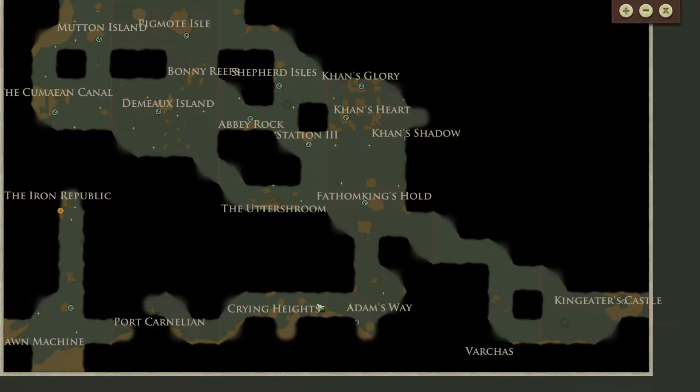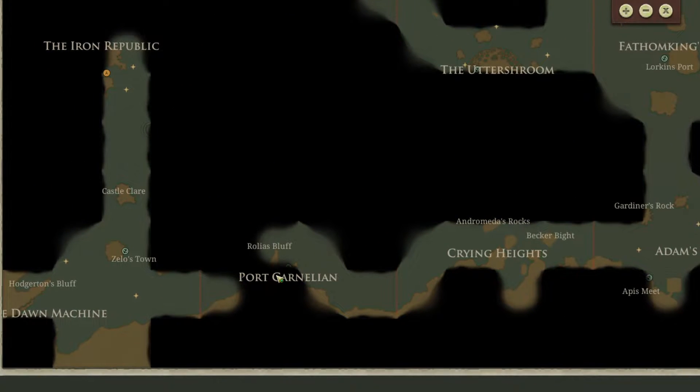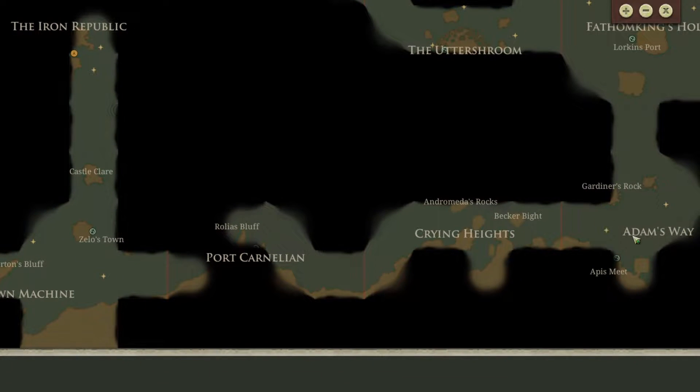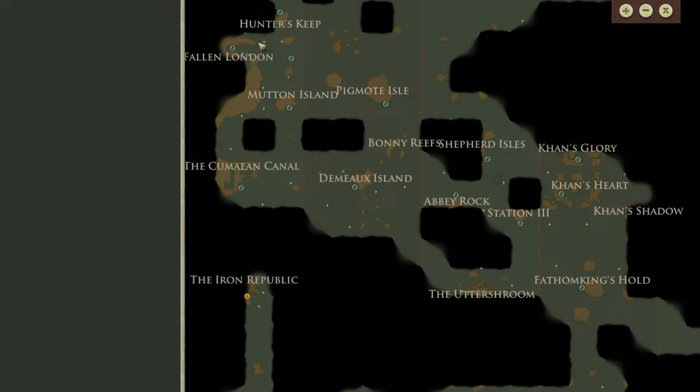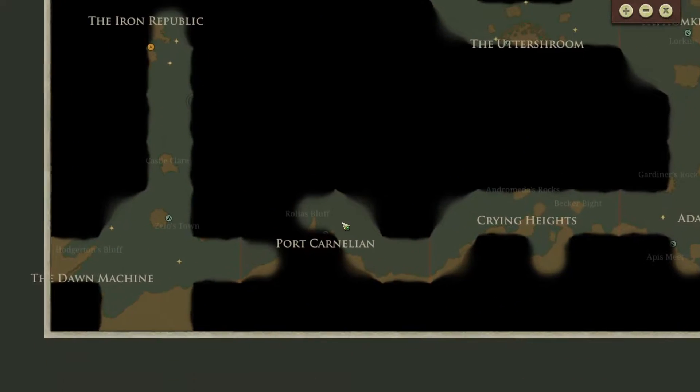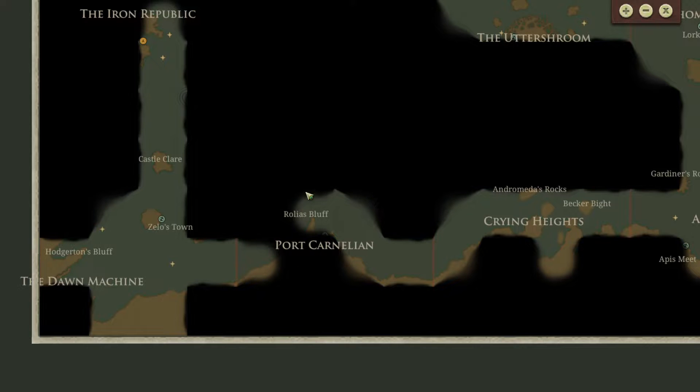So we kept going — the Crying Heights, this was just like some islands, no actual port area here, so we just sailed through that, and came up to Port Carnelian. Adam's Way was the one I was thinking of. Port Carnelian is a colony of Fallen London, but the story here — we only got to do part of it, because you got three choices, and depending on which one you chose to get the port report from, you got a little tiny bit of the story, but nothing major.